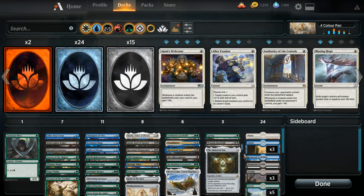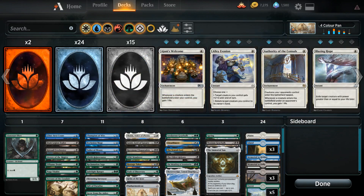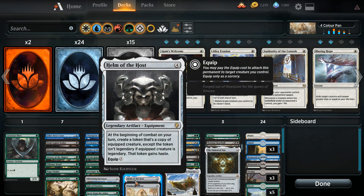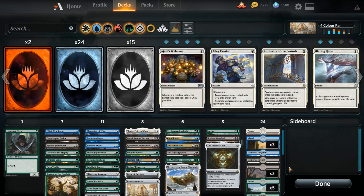We're going to beat people to death with our big pan, which is of course Panharmonicon. This is the deck that made me realize I should have Helm of the Host in our other one, Single Mom, because Helm of the Host is incredible. This card is dumb.